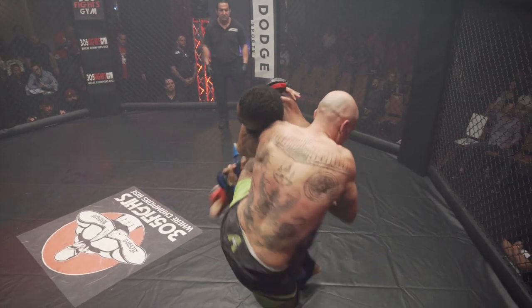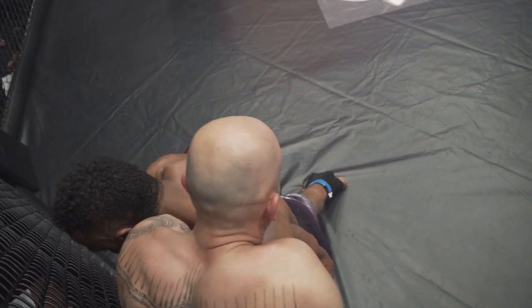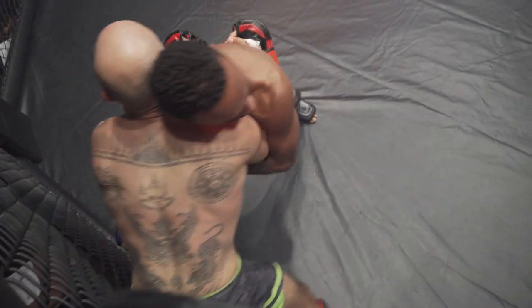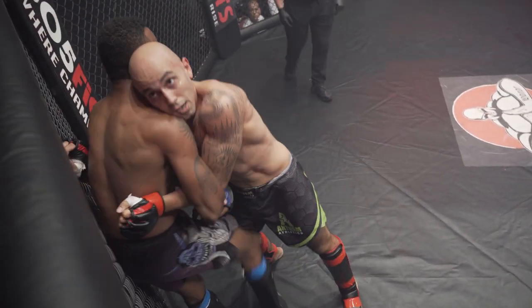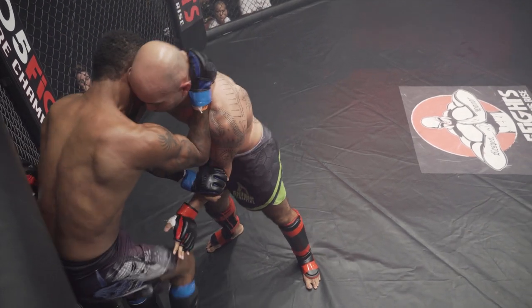Single leg by Daniel. Sergio stuffs the initial shot. Sergio's pummeling in. Daniel using the cage, trying to press him up against it. He's putting his forehead right on his chin to keep that head against the cage. Good job by Sergio reversing. Sergio's using his forehead now.